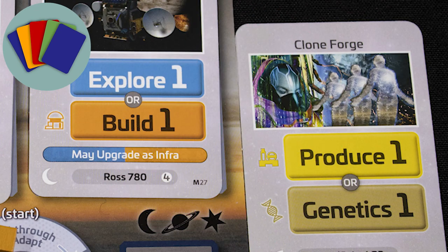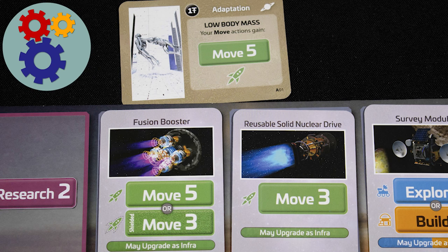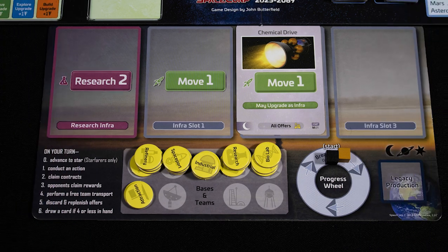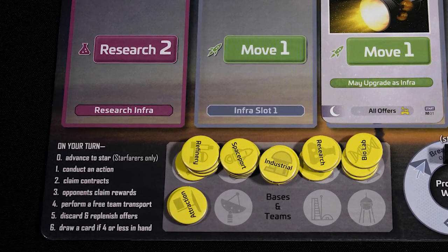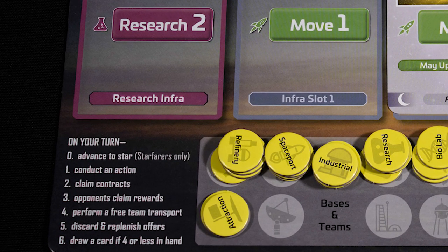Competitive — only one corporation can be the most successful. Card management actions in this game use cards. Engine building infrastructure and science cards give your corporations ongoing advantages. On your turn you will take one main action and some secondary actions. Most actions have a numerical strength associated with them as shown on the cards.